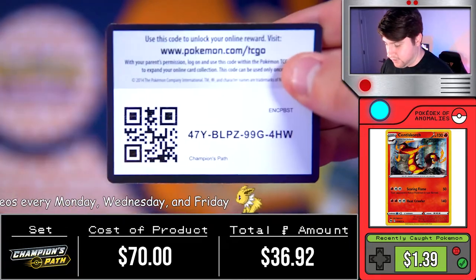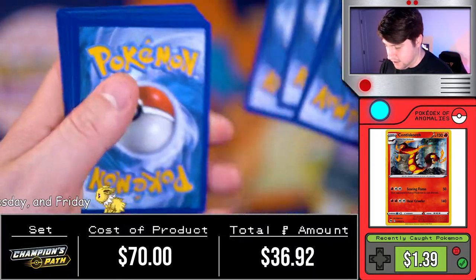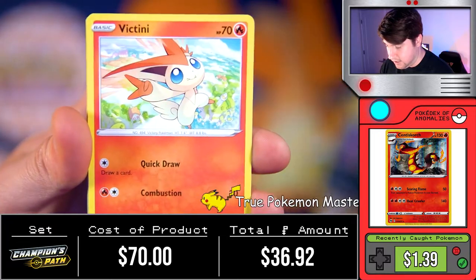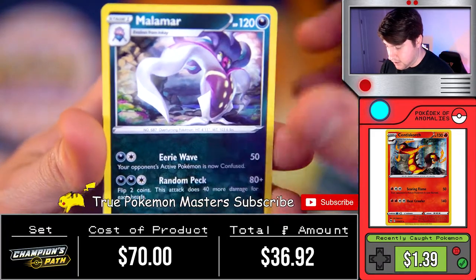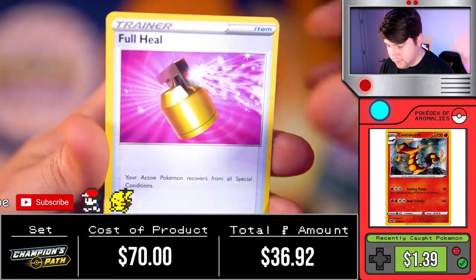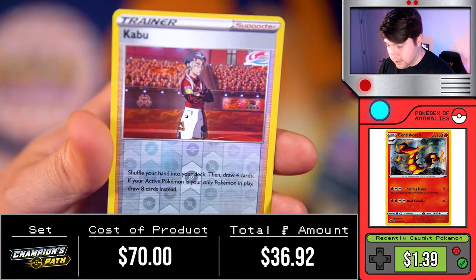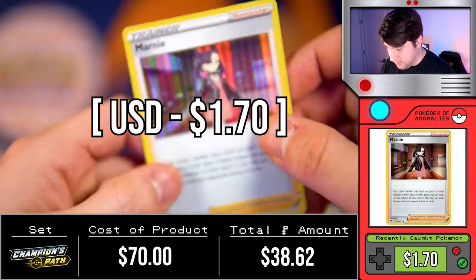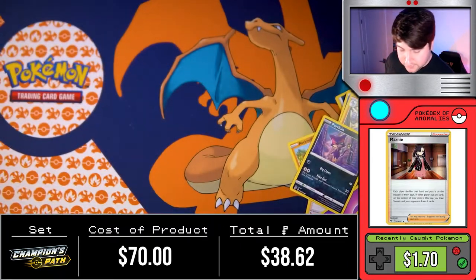We had a V-MAX Peco on the last one — could we get something special on the very last pack? Potion, Full Heal, Rolycoly, Kabu — and a Marnie. Not what we were looking for, but still a Marnie.